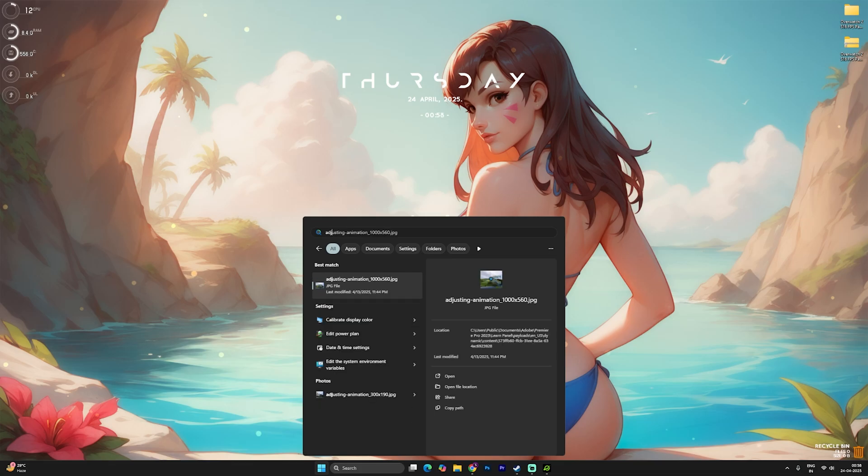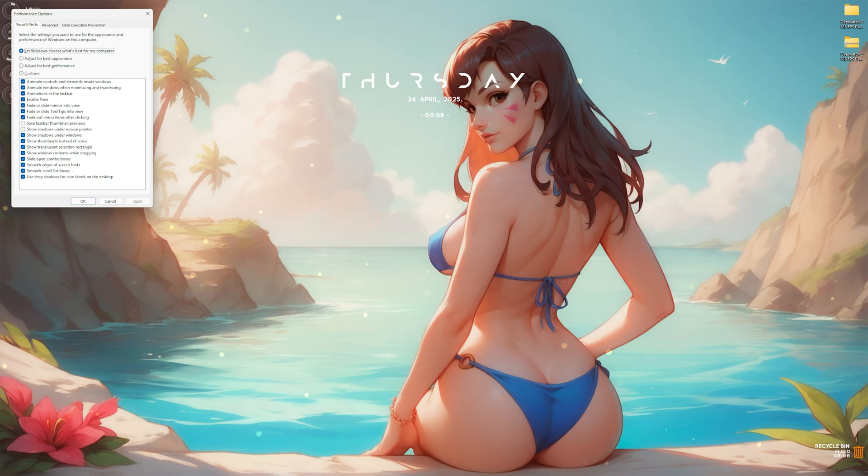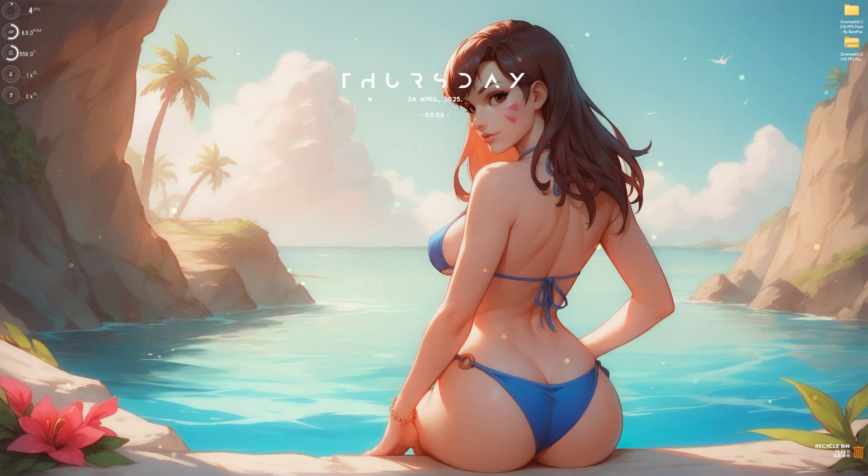The next step is de-animating Windows. Search for 'Adjust the appearance and performance of Windows,' press Enter, then click Adjust for Best Performance. Then re-enable: Save Taskbar Thumbnail Previews, Show Thumbnails Instead of Icons, Show Window Contents While Dragging, and Smooth Edges of Screen Fonts. This disables all other animations on your PC, helping improve performance. Click Apply.